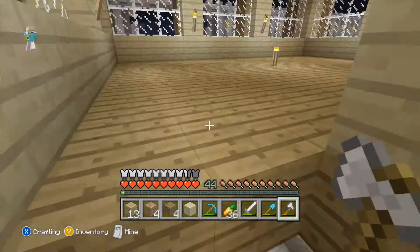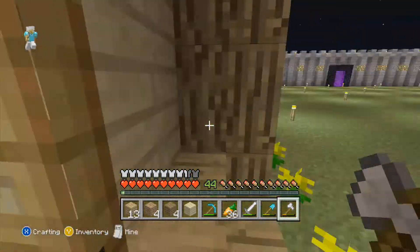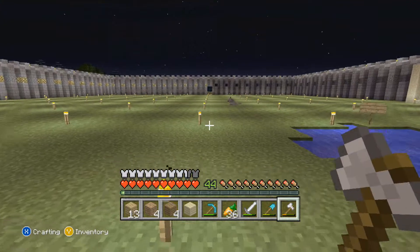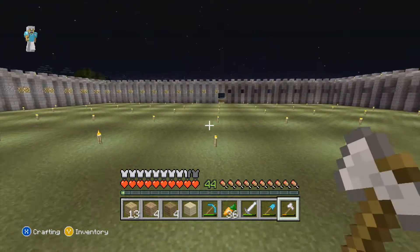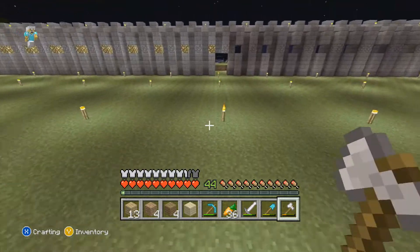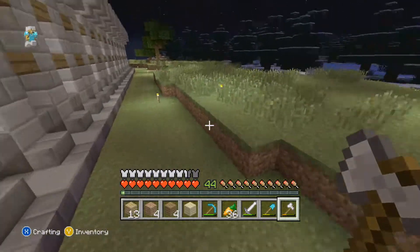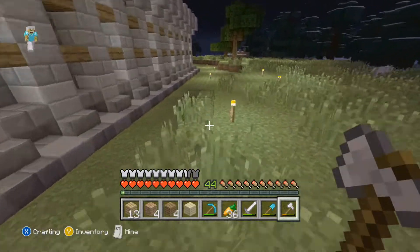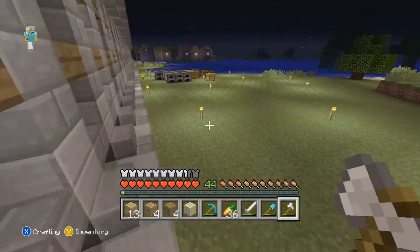Let's just get rid of this here. So that's where the stairs will be. Now we need to make our stairs — I'm thinking spruce wood. Do you guys think spruce wood's good? I think we should go and make it out of spruce wood. So let's go ahead and see how much spruce wood we have, if we have any. I'm not even sure if we do have any spruce wood left.